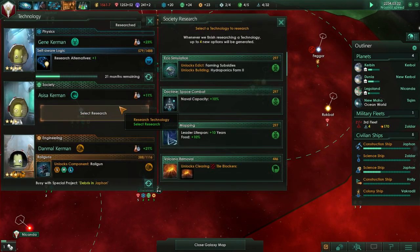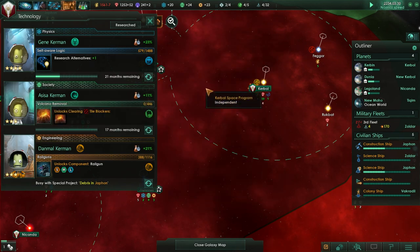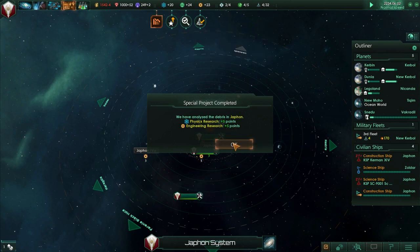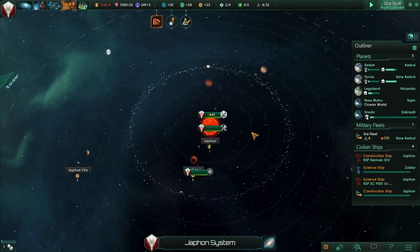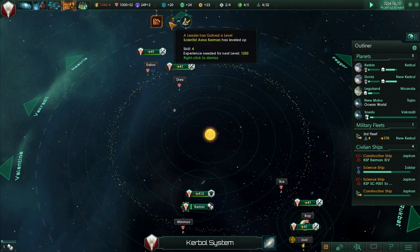Naval capacity increase. Let's get clearing active volcanoes because it looks like that's something we really, really need. We got a possibility of extra physics and engineering research at Zaphon. Oh, we got that research. Leader has gained a level. Complete order finished. Still negative balance. Snedu - we need a new name for this colony. We're not going to keep the name Snedu. We'll name the planet Jeb. We need a planet Jeb, in honor of Jeb Kerman.